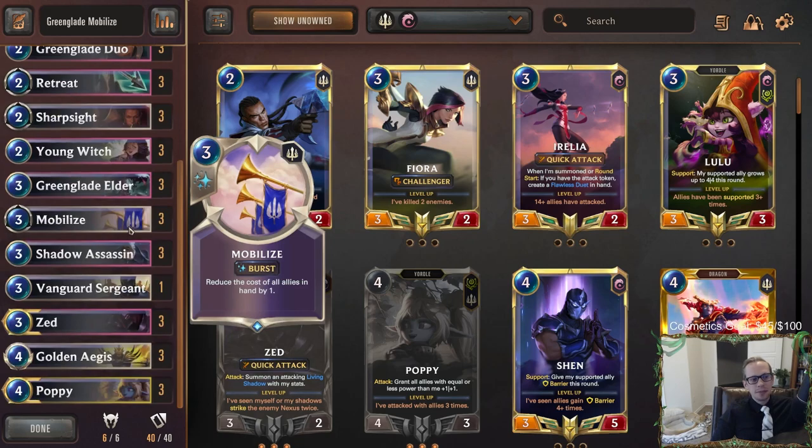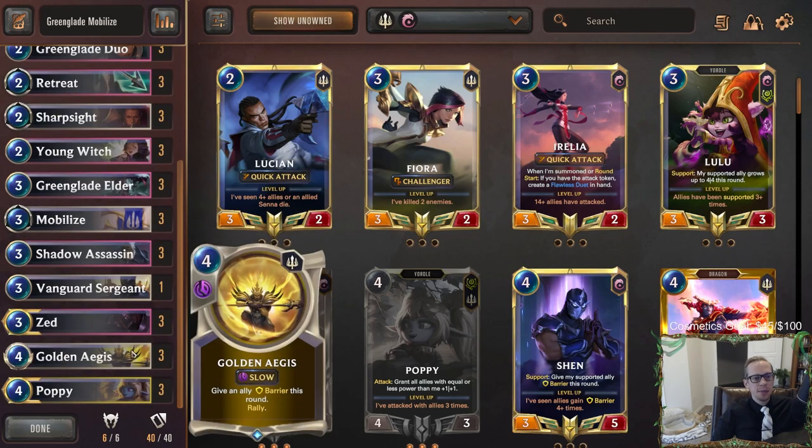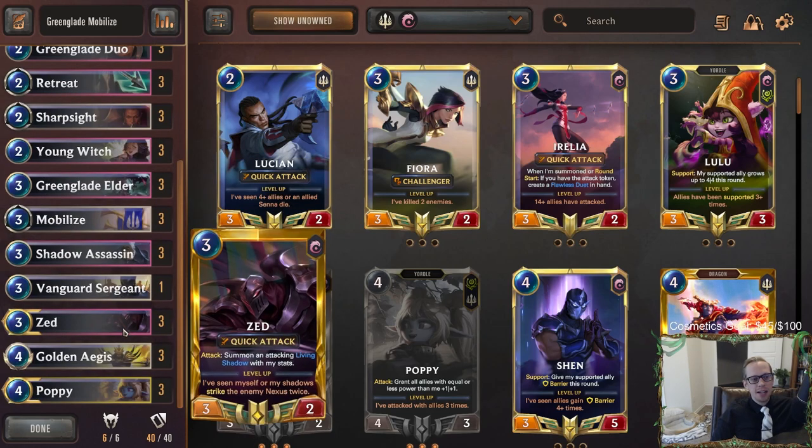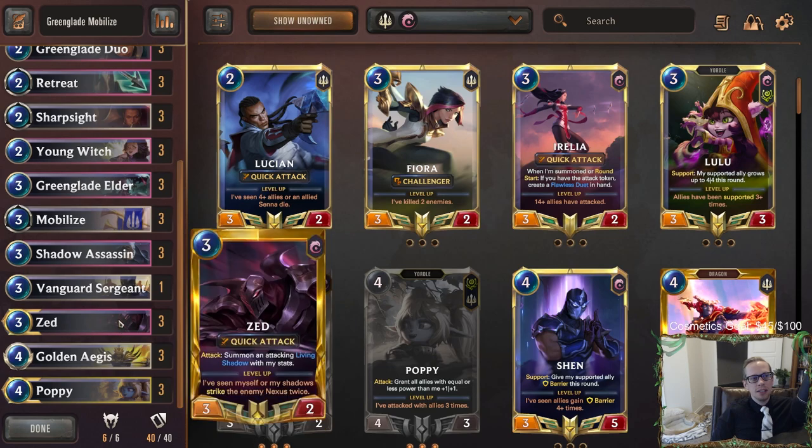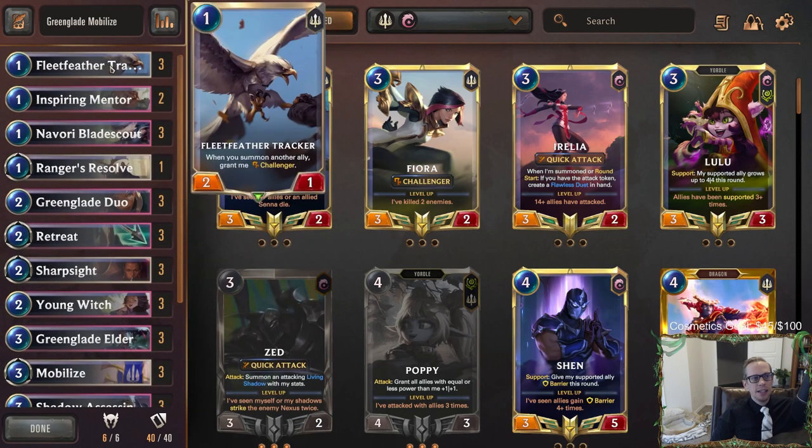Besides that, because we can play really cheap stuff, we can use Golden Ages to rally. Our backup plan is our champions — Zed and Poppy. Poppy in particular works great with elusives, giving them more +1/+1. That's the deck. Let's try it out — Green Glade Mobilize — heading over to Normal for our five games.